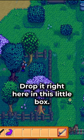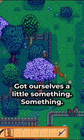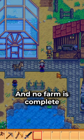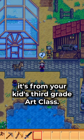Take your super cucumber, drop it right here in this little box, and boom — got ourselves a little something something. And no farm is complete without a statue that looks like it's from your kid's third grade art class.